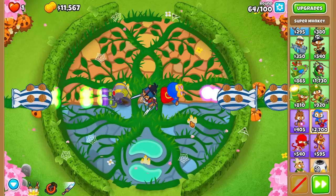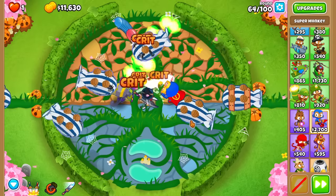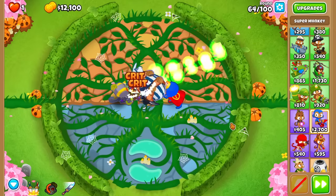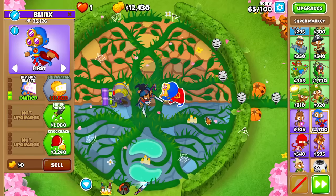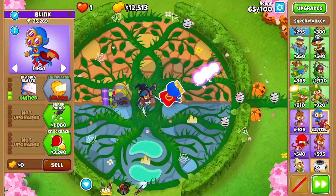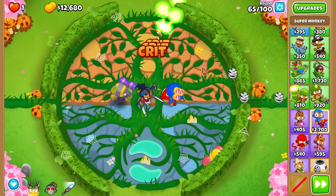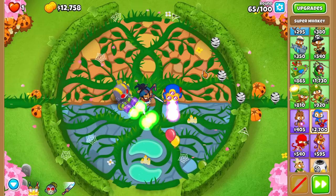We've got the blue popping power and the MOAB popping power. Super Monkey is definitely doing a great job, and I haven't even used my ability yet. I think it's going to be like an every-single-round thing in the mid-80s — just gotta use it. We take down round 63, and round 64 is still going very, very well. No major issues. We'll decide what to do with the rest of our money and be back around round 75 or so.